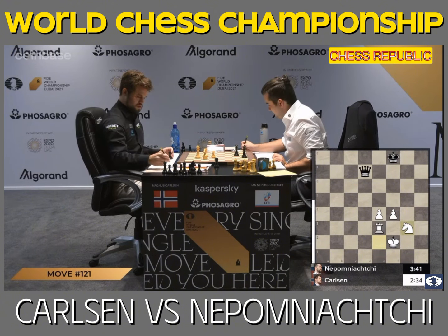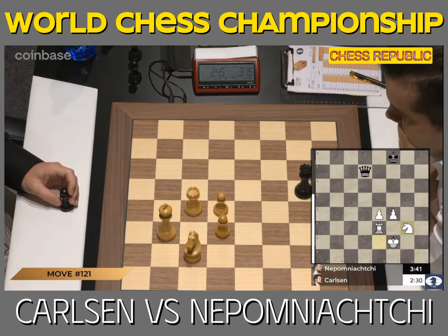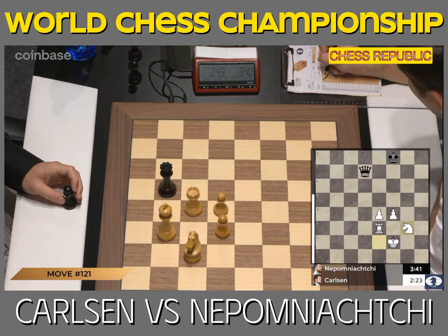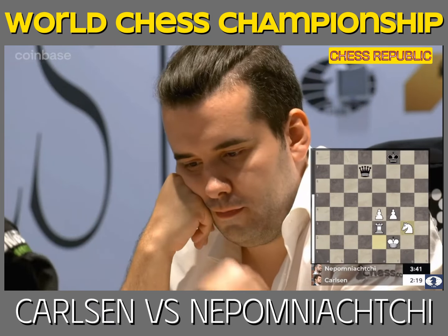I would lose this position with both sides. White has no risk of losing unless you blunder everything. The knight went to g3, so it's clear Magnus wants to start pushing his pawns.